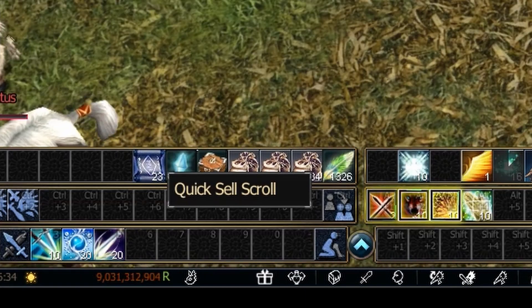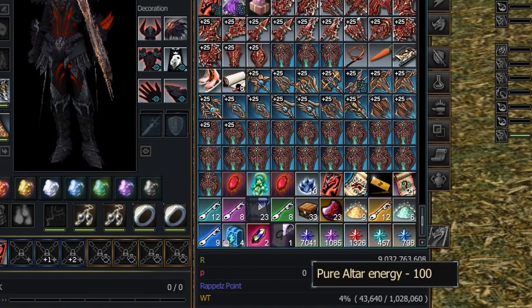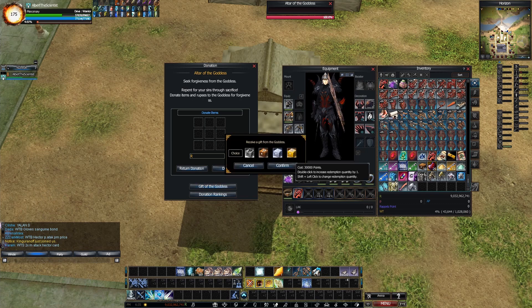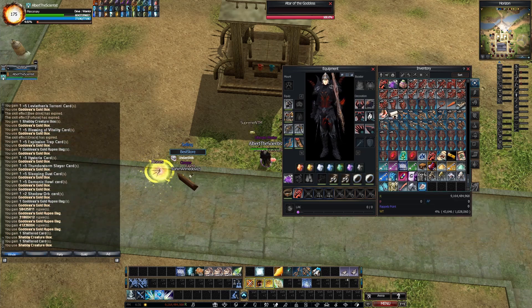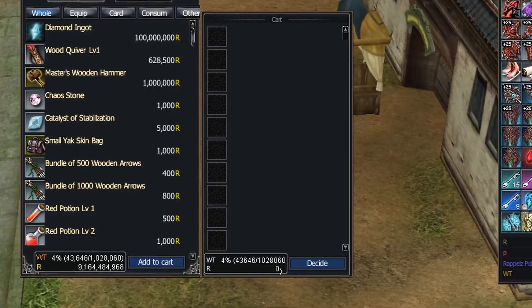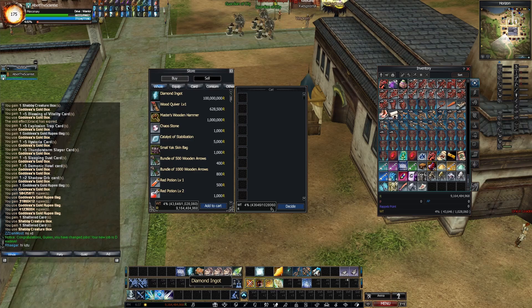The Farm Zone drops special scrolls, for example the Quicksail Scroll. Clicking this scroll causes everything to be sold, but you won't get much money — instead you get pure altar energy items. With those, go to the Altar, put them all inside, press Donate, click 'Gift of the Goddess,' and you'll get gold boxes or other boxes depending on which you choose. I got several skill cards from this, along with some rupees. One item worth mentioning is the Diamond Ingot — with it you can get drops in different zones, like the Farm Zone or the Queen's Dungeon, which appears to be the best drop location for it.